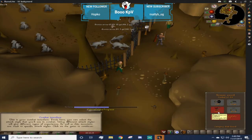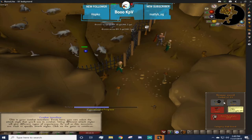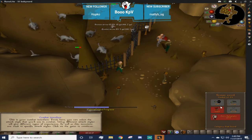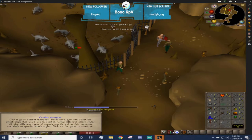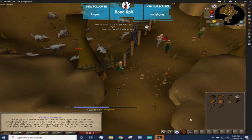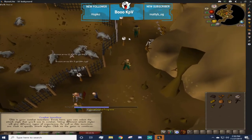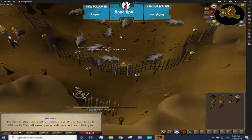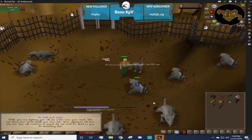In the combat options, this is where you click what attack style you're going to use - for example, slash gives strength XP, stab gives attack XP, and defensive gives defense XP. Those are the skills you are actually training so you can train them individually. Certain weapons have a combined shared attack that trains all three at the same time. The instructor asks you to move into the pit of rats - run over to the gate, open it, and click the rat with the arrow above its head.